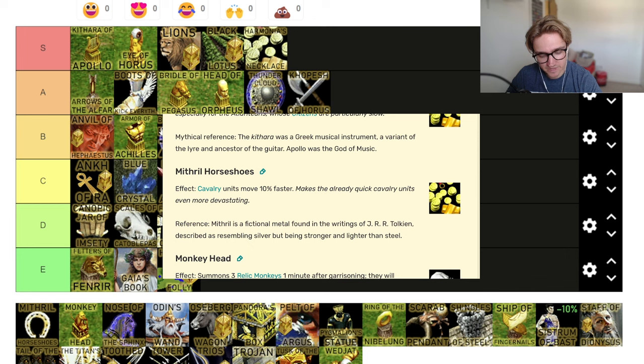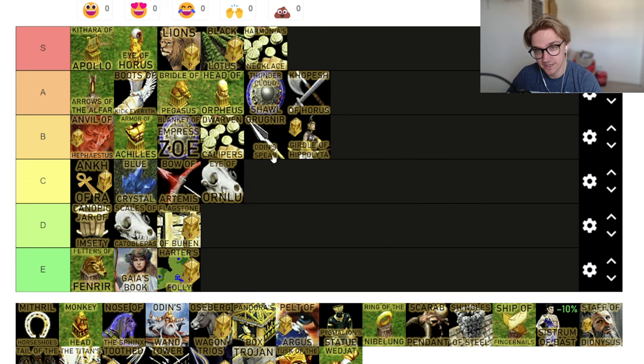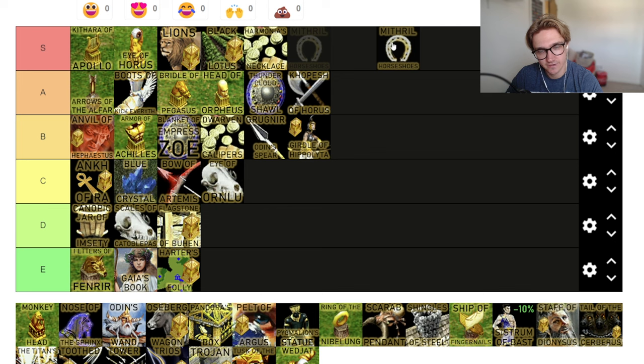Mithril Horseshoes — cavalry units move 10% faster. Cavalry units that are already fast gain 10% speed — why would you not want that? The issue is not everyone wants to build cavalry. If you're Atlantean or Egyptian, you can't build cavalry till the Heroic Age. So the Greeks and Norse really like this relic — it makes it S tier for them because you can get big raids off straight away. I'd drop it to A tier just because not everyone can utilize that straight away. It's the sort of relic where you see it and change your strategy.